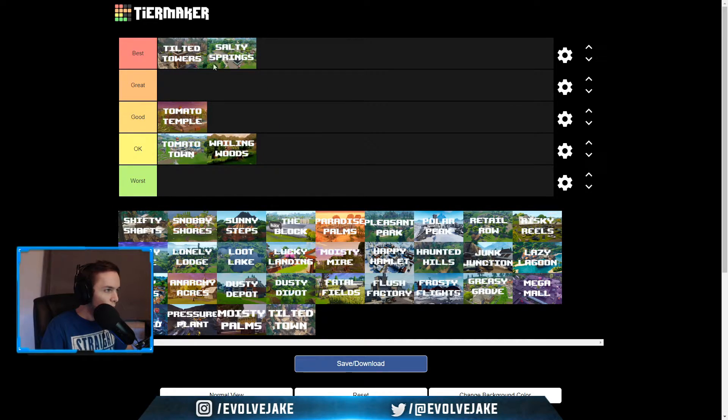Salty Springs — I'm going to put this at best. Just a generic town in Fortnite that lots of people go to. Easy to loot, lots of fun to play in. You can loot it quickly, get a lot of kills. And then it had really good rotations because it was pretty much the center of the map. So I'm going to put Salty Springs in the best category.